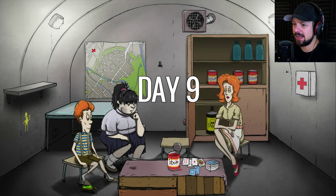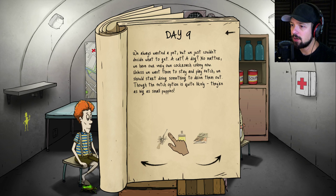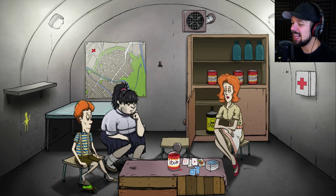They're now all tired, which means they can't go scavenging anymore. That's a bummer. Mary Jane keeps fainting — the odds will not survive. We always wanted a pet but couldn't decide what to get. We have our very own cockroach colony now. Unless we want to play fetch we should start doing something to drive them out, though the fetch option isn't quite likely with these bigger-than-small-puppies insects.